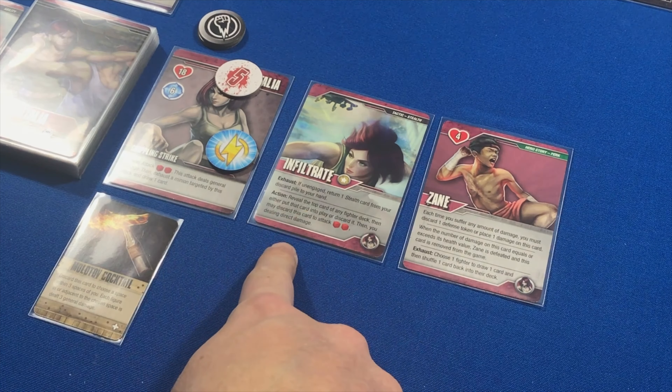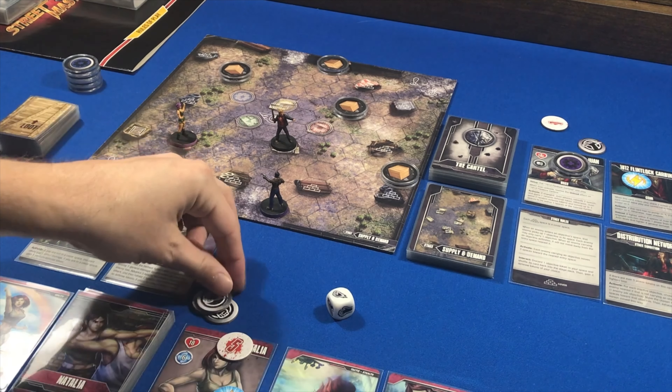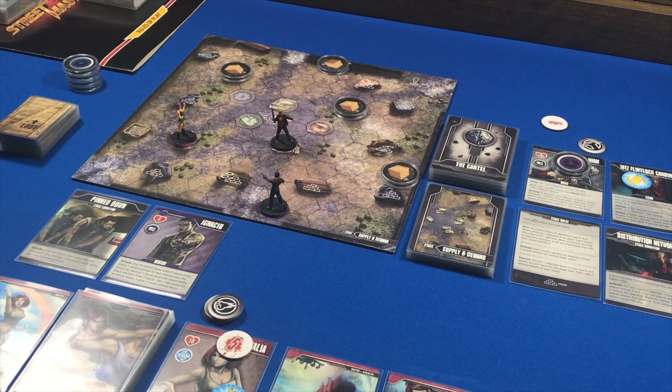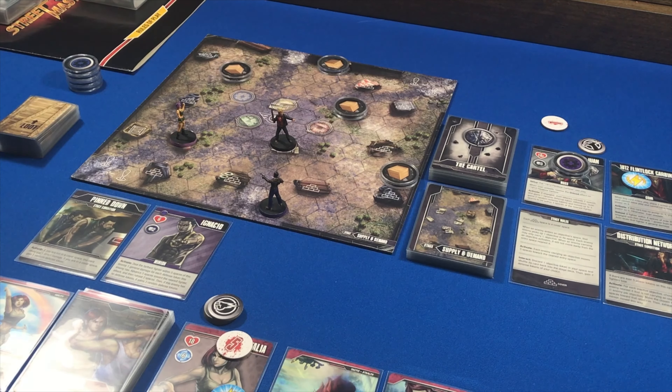We activate cards left to right in the react phase. Pin Down: I'm in a cover space, so I gain one random defense token — I roll and get another punch defense token, giving me three punch defense tokens. Ignacio activates: deal the farthest fighter within five spaces one general damage for each defense token he has — currently zero. Advance three spaces toward the nearest fighter, attack, then retreat two spaces. He can't reach me to attack, so he stays put. Since he has no defense tokens, he gains three random defense tokens — two punch and a grapple. We draw a card: Disarm, attack with two dice, and after resolving this attack you may discard one card controlled by the target or draw one card.